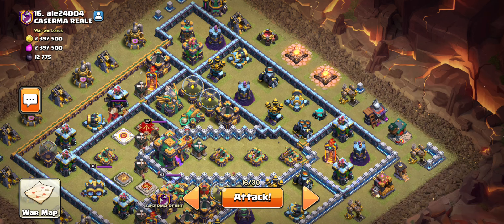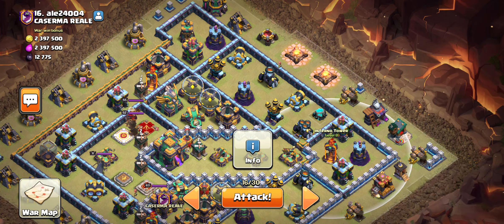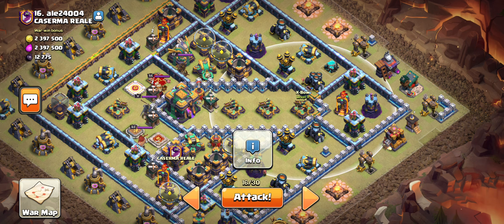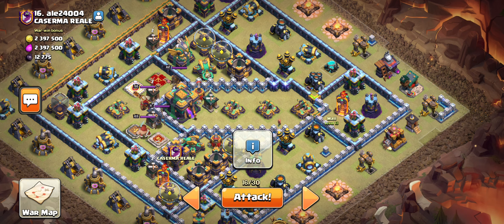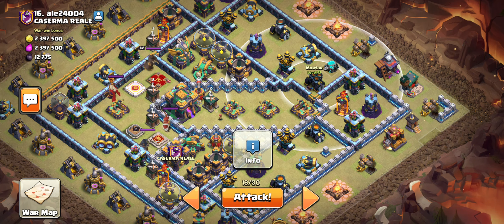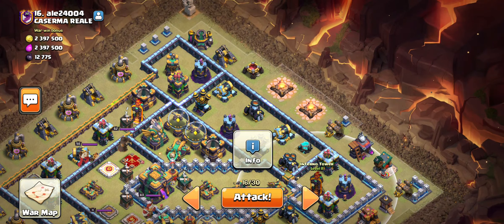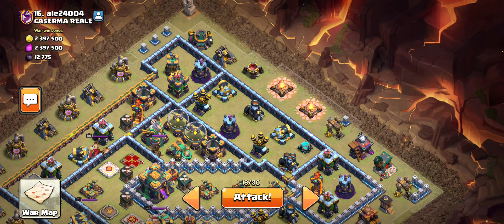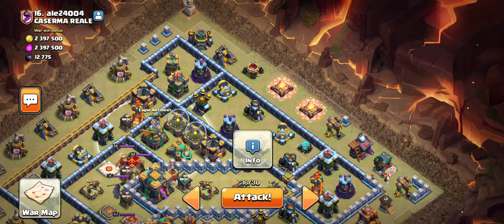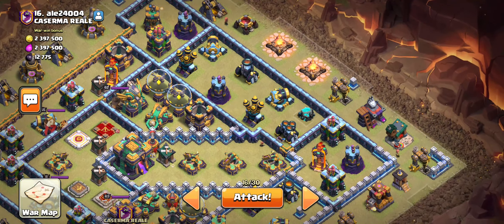What I'm going to do on this base is use my groundwork over here to get to the multi mortar. I'm not going to use the flame flinger down here because there's the multi mortar, another mortar on the other side, and the groundwork. I may not get much value over here — probably just these four buildings. I'll use the flame flinger up top to get the bomb tower, wizard tower, archer tower, multi mortar, and even the eagle. I may drop the flame flinger somewhere up top here, maybe around here — I think that'll work pretty nicely.